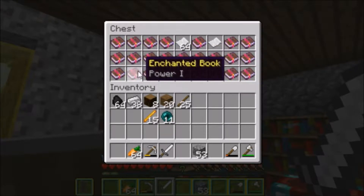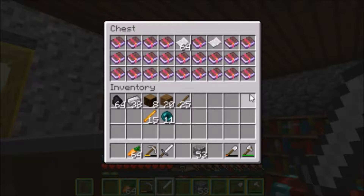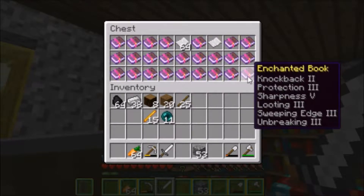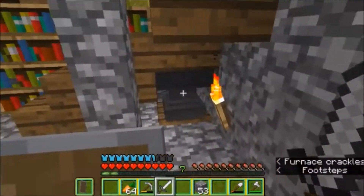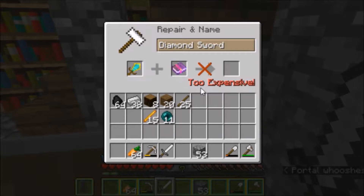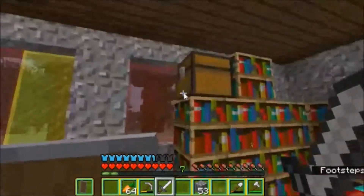Look at all these enchantments. I have a Silk Touch book, a Fire Aspect book, Protection, Sweeping Edge, and I've been gathering up all these enchanted books because I was trying to make the ultimate book — one with Knockback 2, Protection 3, Sharpness 5, max Looting, Sweeping Edge 3, and Unbreaking 3 — planning to get the ultimate survival sword. But when I brought it to the enchantment table and tried to combine it with my diamond sword, it said 'too expensive.' It turns out you can't get a sword that powerful in survival mode, so I wasted all that time and this book is now useless.